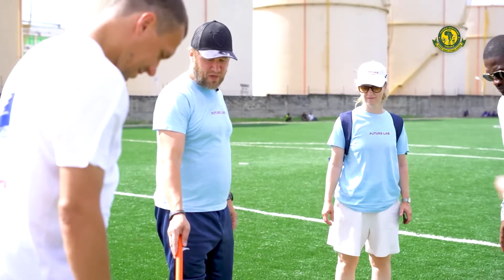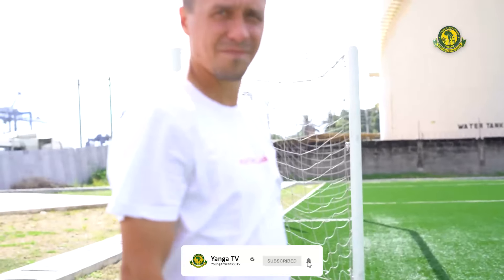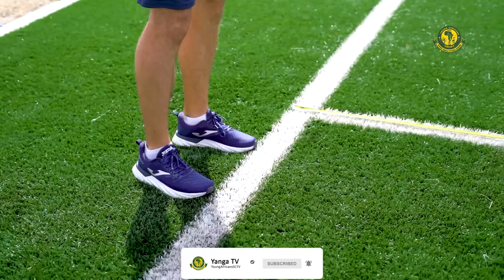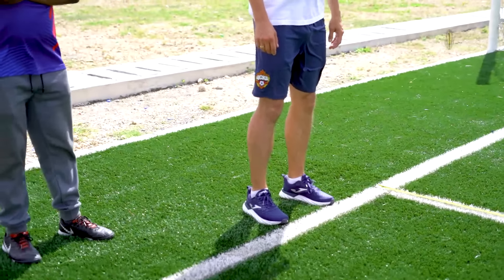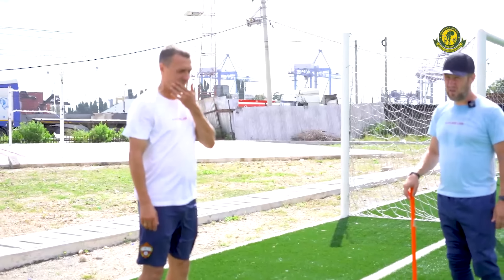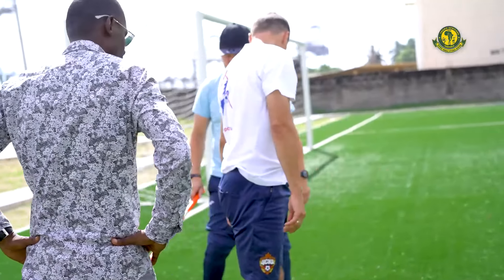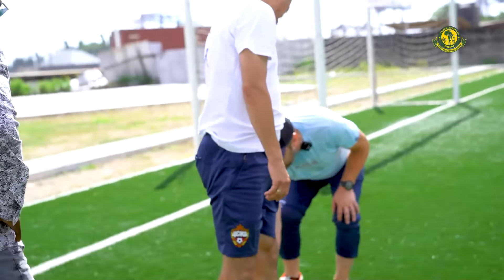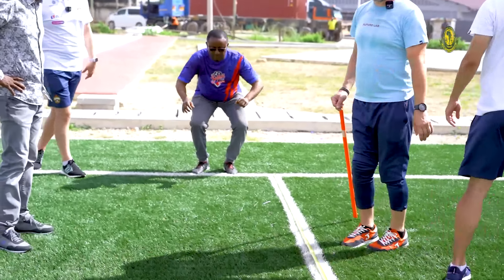Slava will show you an example. You don't cross the line. He stands here, then jumps. We fix the result and this is how results are recorded for this test — you can see the centimeters of the jump. This is the second test.